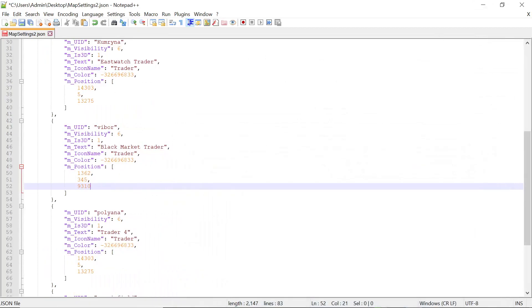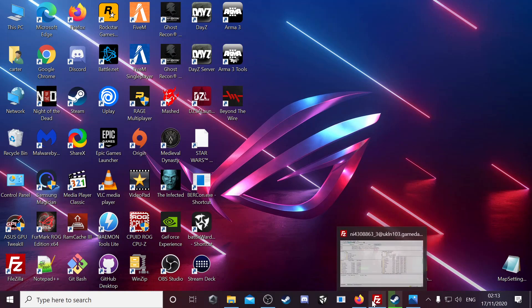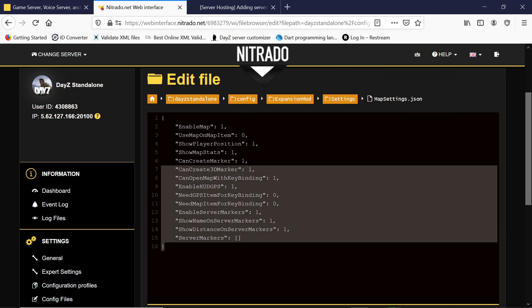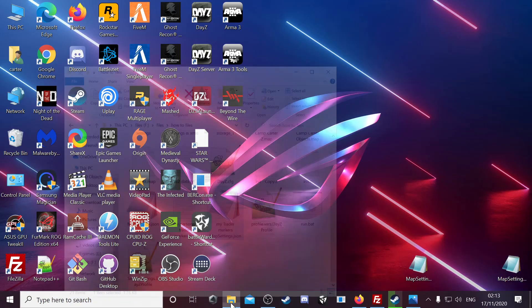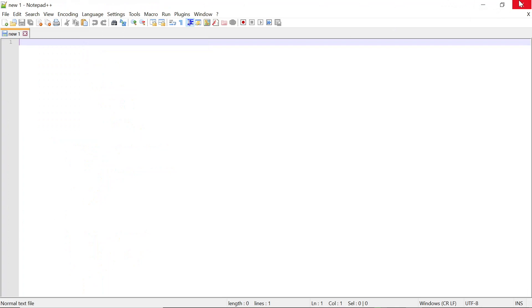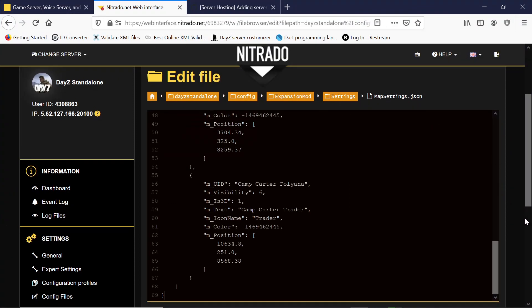Once you have transferred all that data over, got all your coordinates in, and you're happy with the colour and the names of your traders, you simply back out and save it. You upload it - you can go back to Nitrado, go into there, take that whole command, replace it, go back into your file, copy that, go into your control panel and paste it in there and save it.